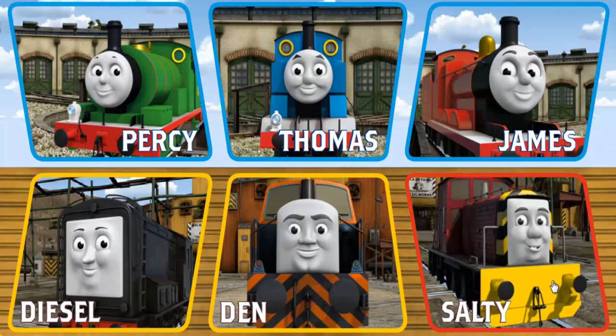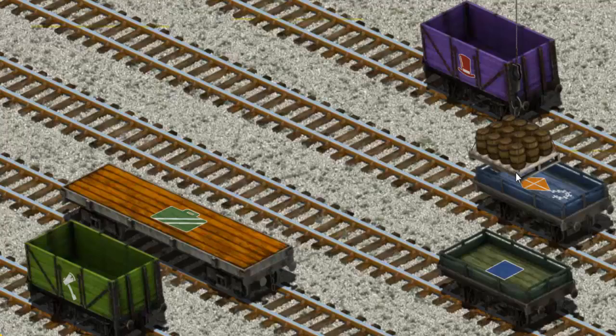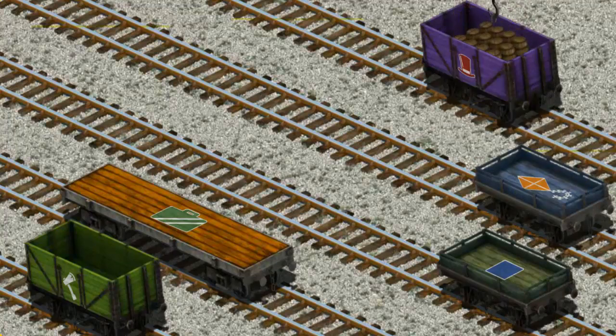Play again. It's a busy day at Brendam Docks. Thomas and his friends have many deliveries to make. Choose who will make the next delivery. Diesel must deliver the water barrels to the steamworks. Show Cranky where the water barrels are. That's it! Let's lift and load. Now the cargo must be loaded. Show Cranky where the purple cargo car with the picture of a red top hat is. There you go!